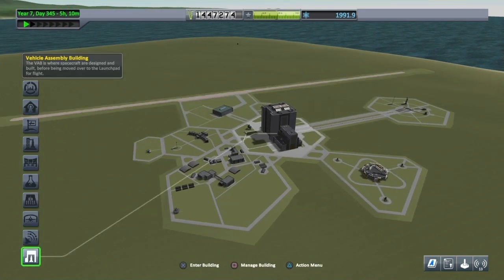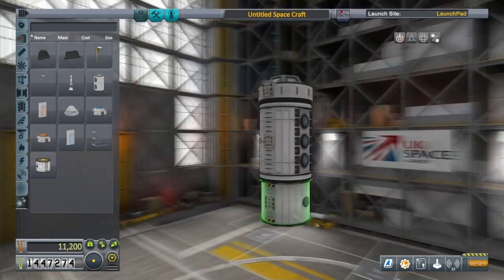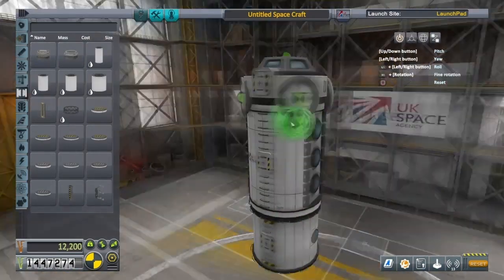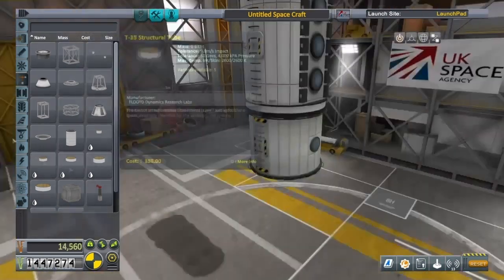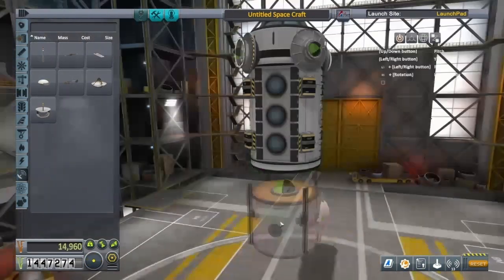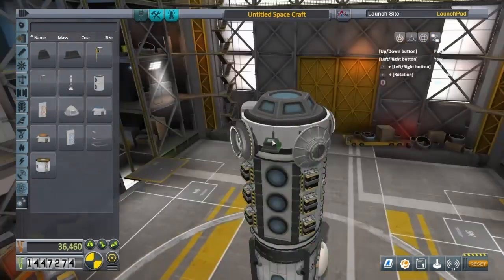I'm just going to be building a standard space station, nothing too special about it. I like to have a little play about with it, see what works best. Using these radial attachment points here, I like to add a couple of different types of docking ports — the Clampatrons and the Clampatron Juniors.